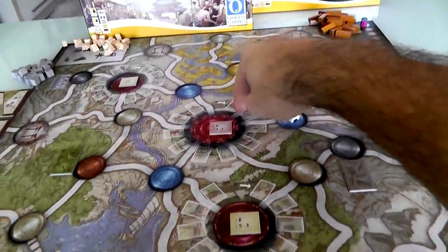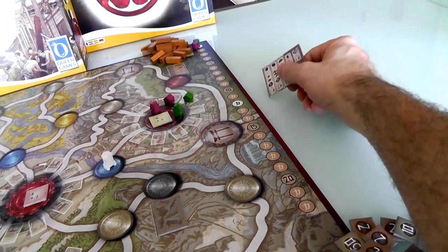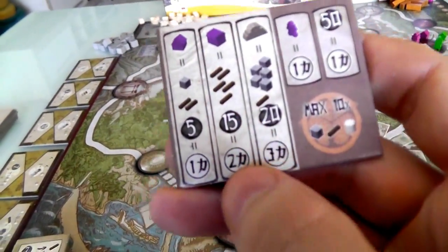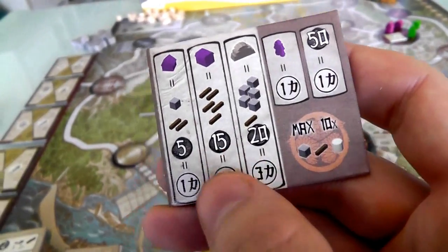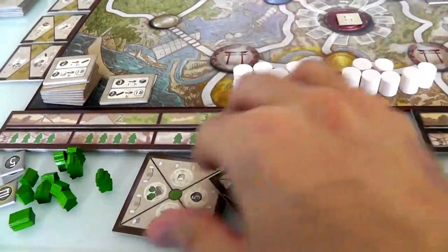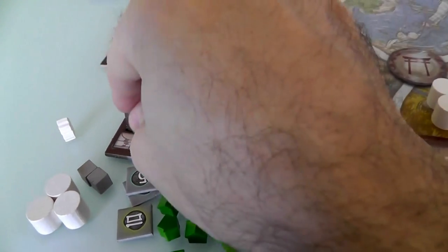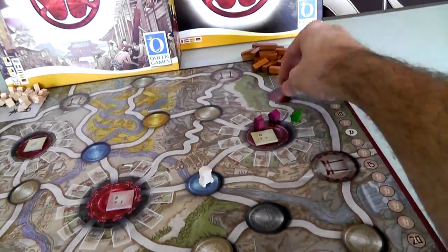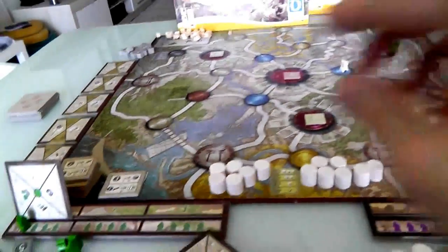If I want to be the first to build over in Edo, I've got to decide what to build. I think I can build a regular house, which means I need two wood and a stone — I've already got the stone. So my first action is going to be harvest wood. I'm going to put this command card face down and put a samurai on there. This administrator will work in tandem with my samurai out on the board, so I'm going to have to move him over to the forest. The two of them working together will harvest the wood I need to build in Edo.